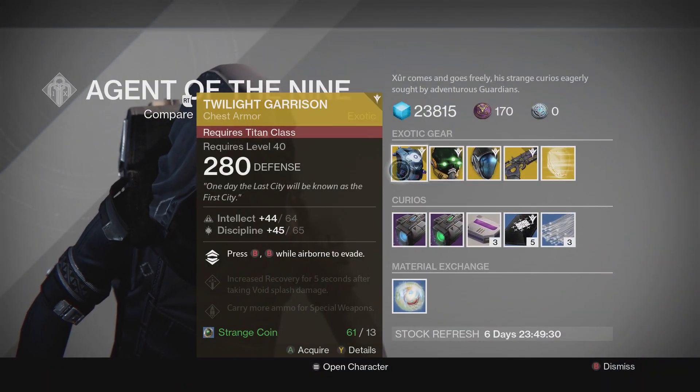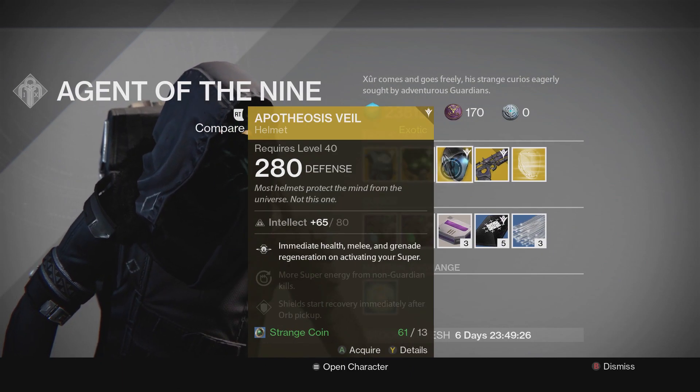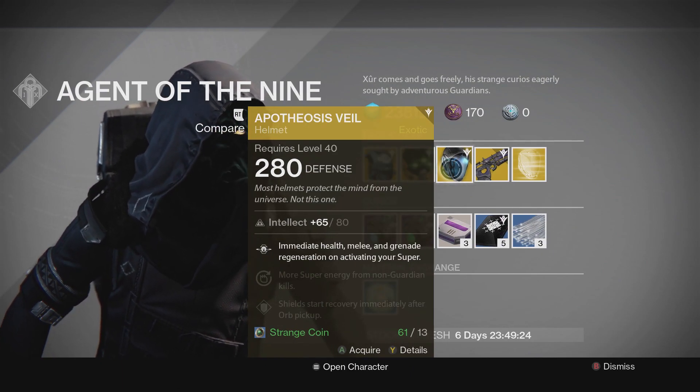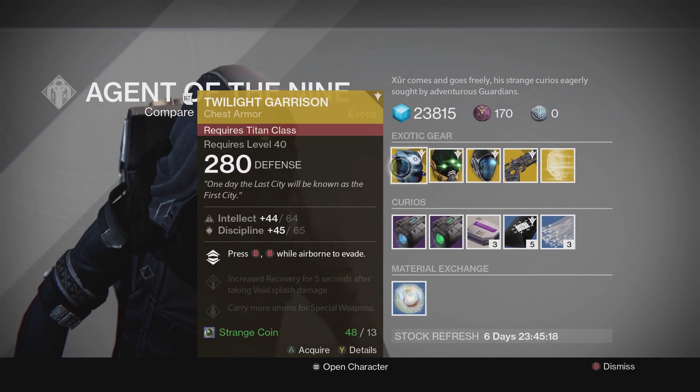He's got Twilight Garrison, Mask of the Third Man, Apotheosis Veil for the Warlocks, Bad Juju, and BlueXThunder is going to explain why you should get the Twilight Garrison.